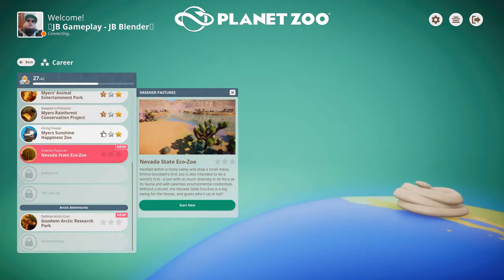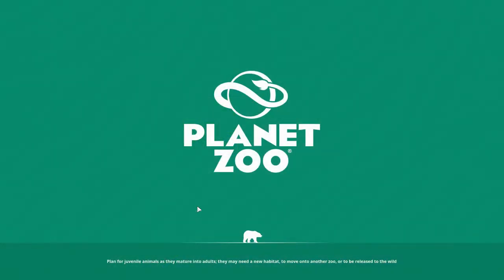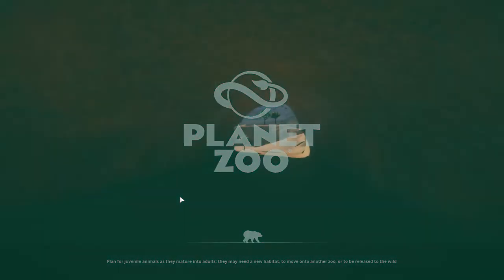So let's go to Nevada State Eco Zoo. Nestled within a rocky valley and atop a small mesa, Eamon Goodwin's first zoo is also intended to be the world's first zoo with as much diversity in its flora as its fauna. And with its perilous environment — credentials without depth — Nevada State's Eco Zoo is a big swing for the fences. And guess who's up at bat? Sorry for my English sometimes — it goes smooth and then all of a sudden there's a word and I'm struggling.